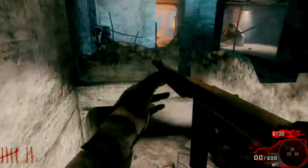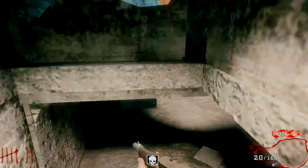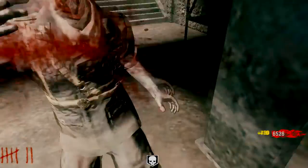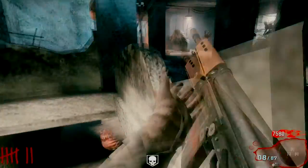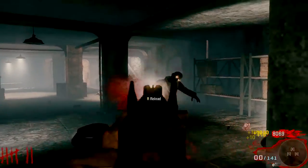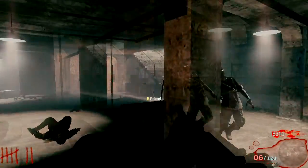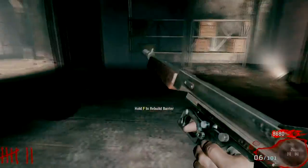Just get the headshots and you should be fine. Insta kill. Just gonna use this because it just takes one shot. Last zombie almost killed me, that was close — I was not being safe. Yes, I will take the Commando. I'm going to get Mule Kick right now while I have the money and run right back to this room. There's no point in getting the windows now, it's just about trying to kill the zombies.